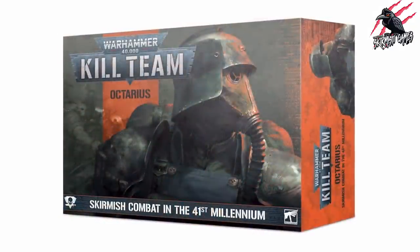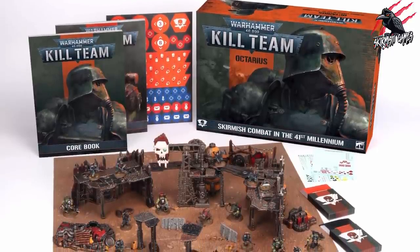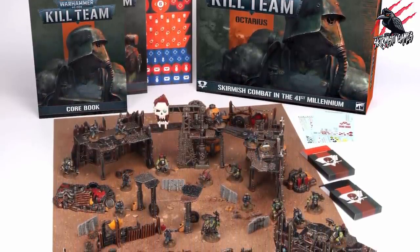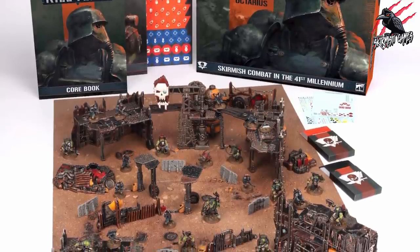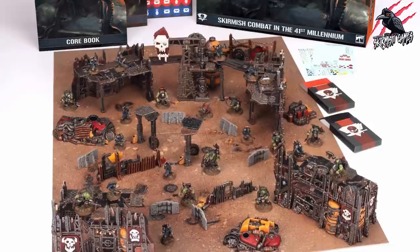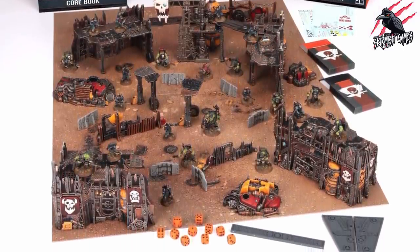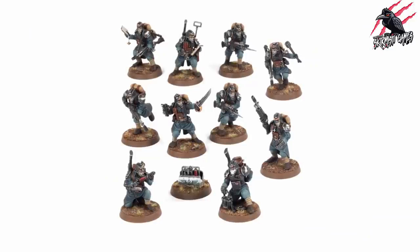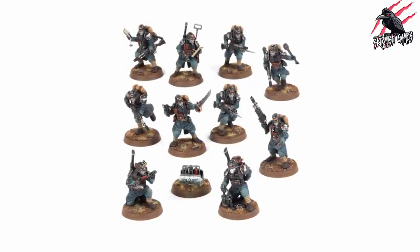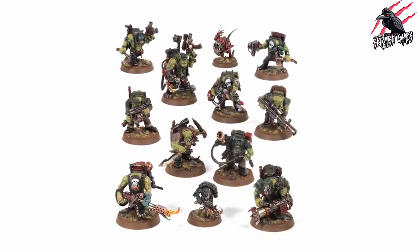The Kill Team Octarius box set just looks fantastic. It's going to come with 23 brand new Citadel miniatures that we haven't seen before, a battlefield full of Orcish terrain, a 144-page rulebook, a 96-page campaign manual, dice, tokens, barricades, cards, combat gauges, and everything we need to run our Spec Ops engagements in the 41st millennium.